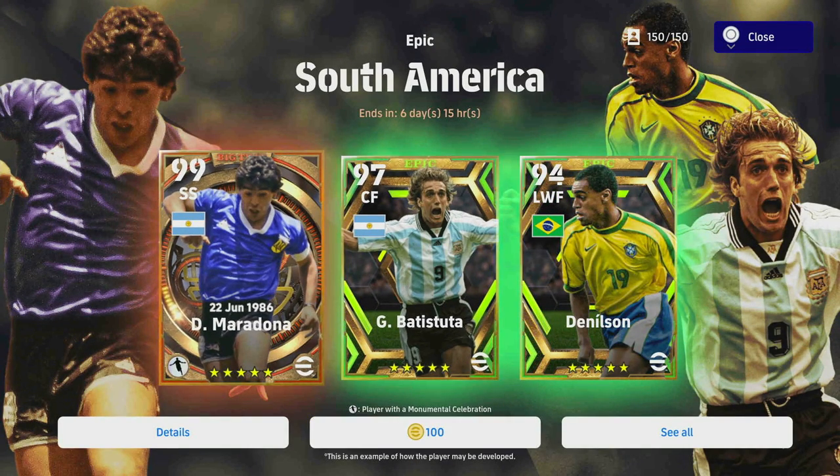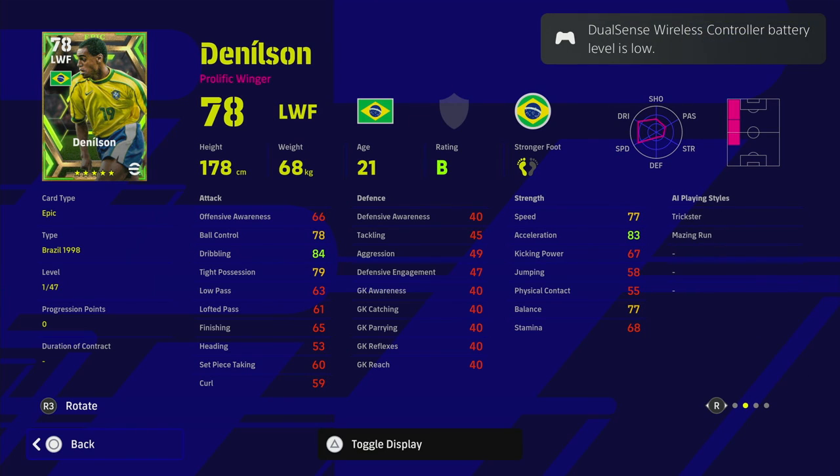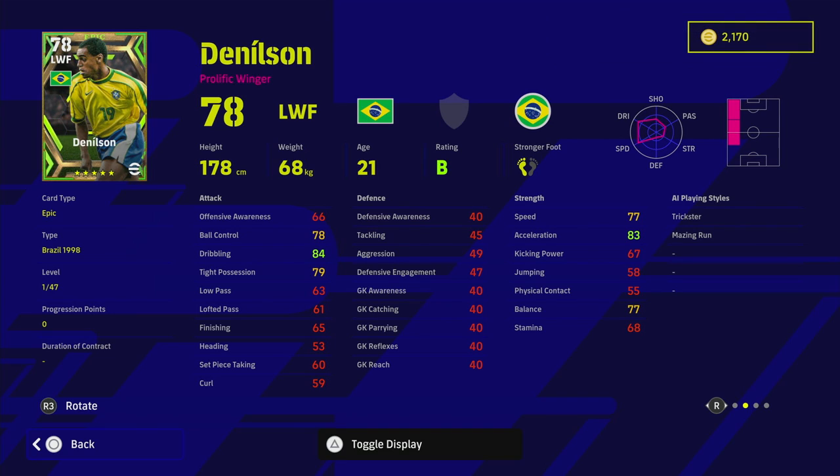Moving on, we've got Denielsen. He does have a B rating and standard form, which is very important this year as all the legends have that. He's got very good player skills, amazing run and trickster, really good acceleration and dribbling, as well as balance. His offensive awareness lets him down a bit, but as a winger you don't need that quite as high as with other players.